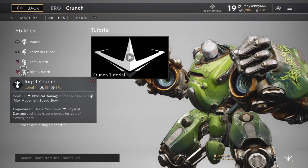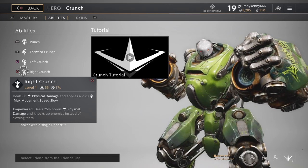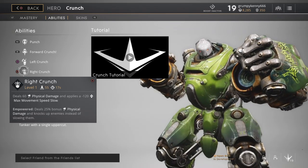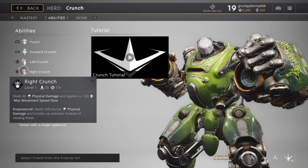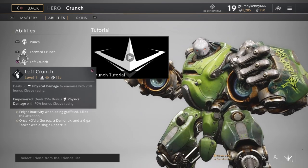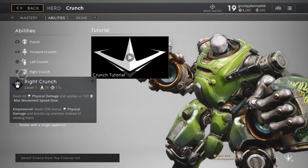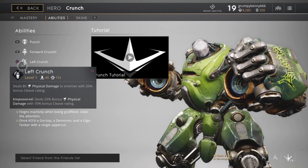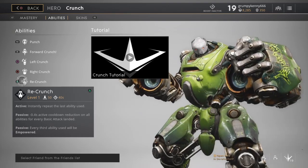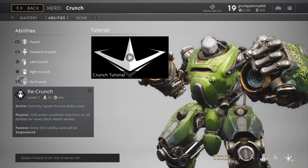Right Crunch — so I guess these are like left arm and right arm punches. I wonder if you can use both at the same time to do a big hit. Right Crunch deals 60 physical damage and applies a minus 120 max movement speed — so that one slows them, whereas Left Crunch just does more damage. Left Crunch has a 17-second cooldown, Right Crunch has a 15-second cooldown. And Re-Crunch: active — instantly repeat the last ability used. That's pretty cool.